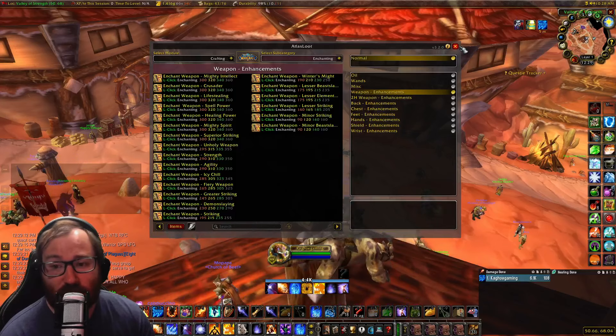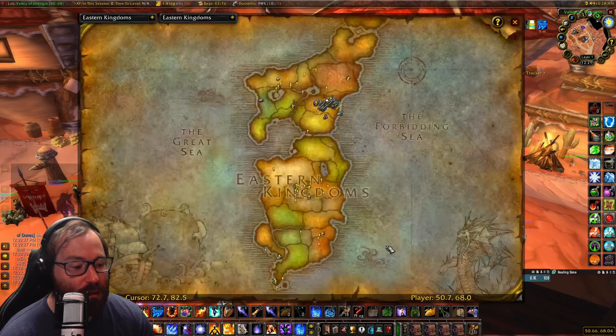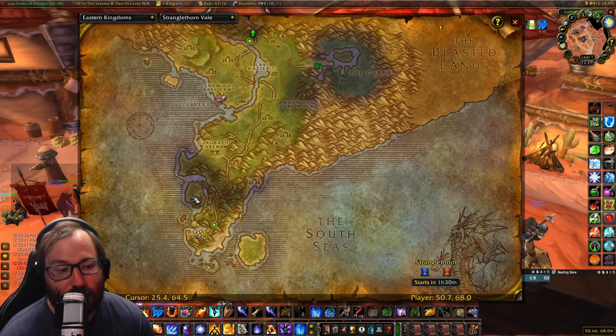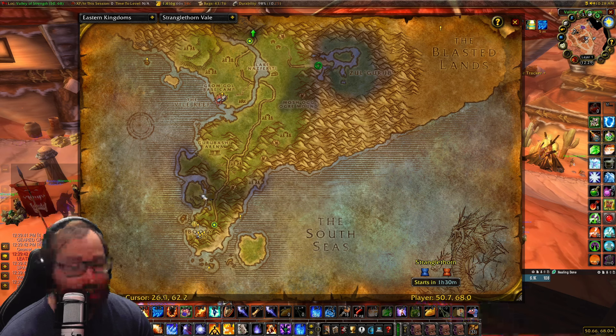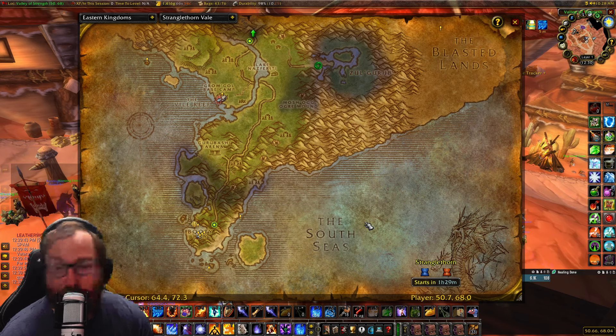Farming Golden Pearls is going to be very, very beneficial. The best places to farm them are starting in Stranglethorn Vale. The Nagas on this island right here drop clams, and those clams have a chance for a Golden Pearl. It's a really good farm, and you can get decent gold if you are lucky. Generally, in an hour of farming, I usually averaged about two Golden Pearls. Obviously you can get very lucky and get more, or unlucky and get less — it is truly just chance. If you're a lucky person, get out there and farm these Golden Pearls. They can be pretty fun.